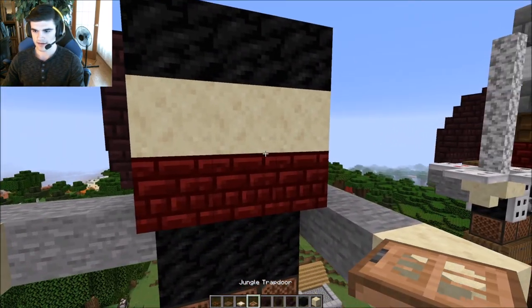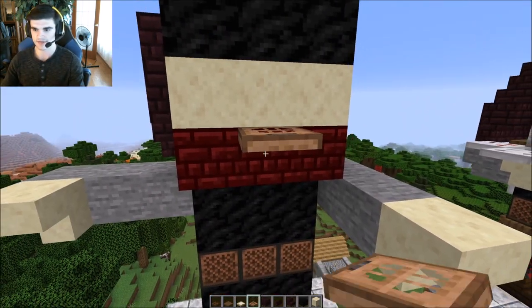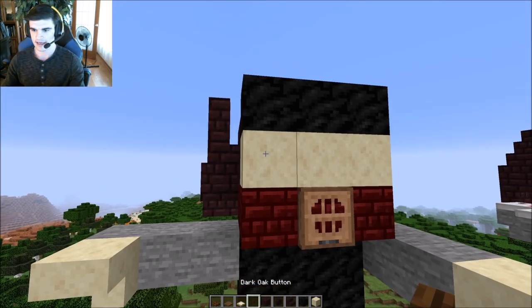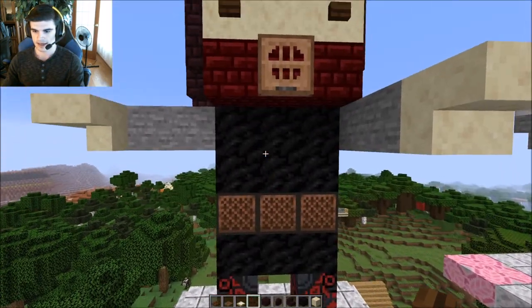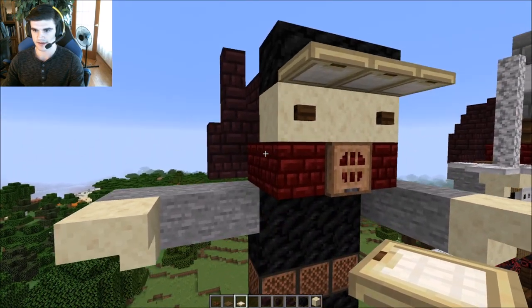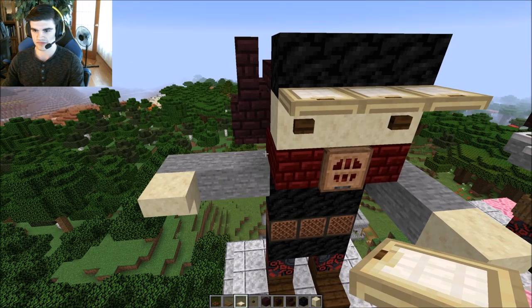We're going to use the jungle trap door — this is like the mouth face mask kind of. I don't know if you've ever really seen it; obviously it doesn't look exactly like it, but it doesn't look terrible. And we'll swap out and get the dark oak buttons and put them there. We can do the hat as well — this just comes in and kind of shades over. There's kind of some variation, so if you don't like this just throw it out.